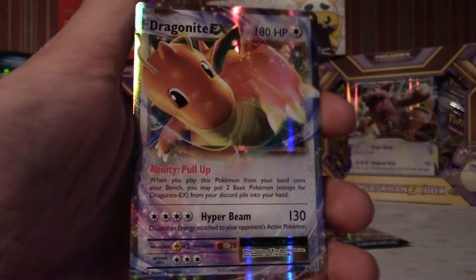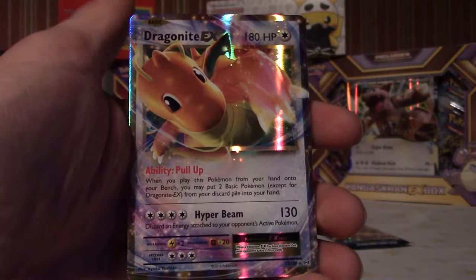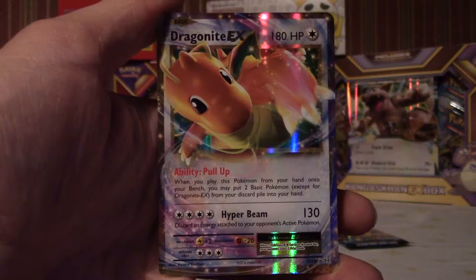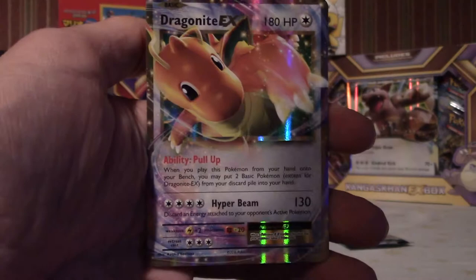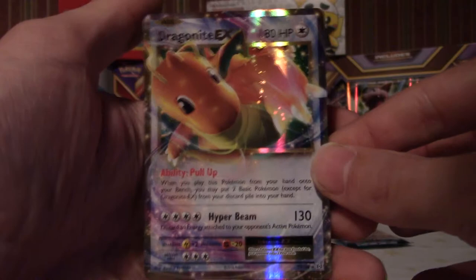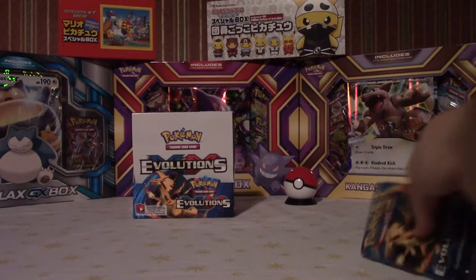Hyper Beam, 130 damage — such a good card. I was just saying I haven't seen any Dratinis and I pull a Dragonite EX! I should have guessed it from the Hyper Beam — in the original base set and original games, Hyper Beam was pretty much only on Dragonite unless you TM'd it. Remember in the anime, Snorlax using Hyper Beam in the Johto League? Love that one! Dragonite EX though — look at that artwork, so cool. There's a full art version as well which is gold bordered and absolutely stunning. Really happy with this one!